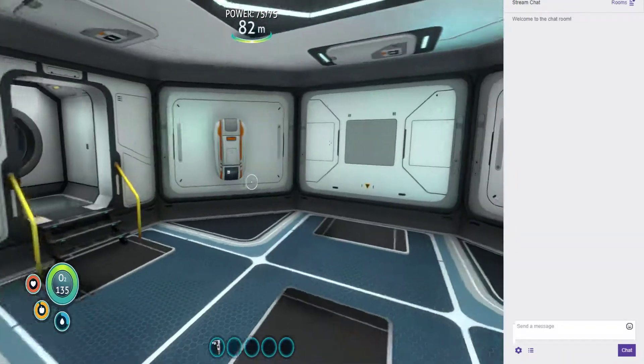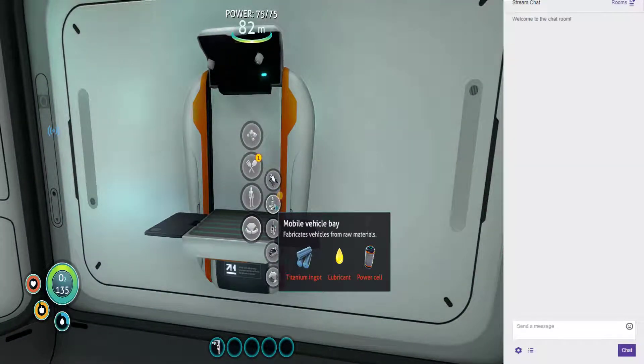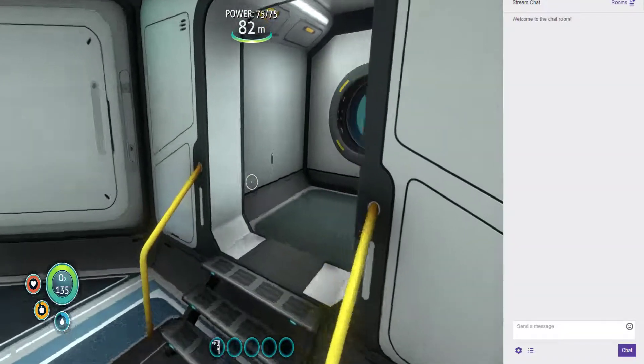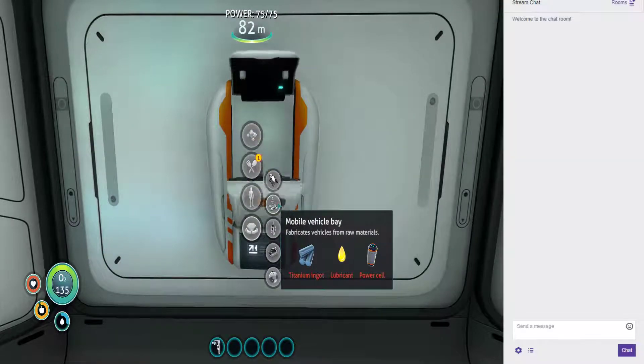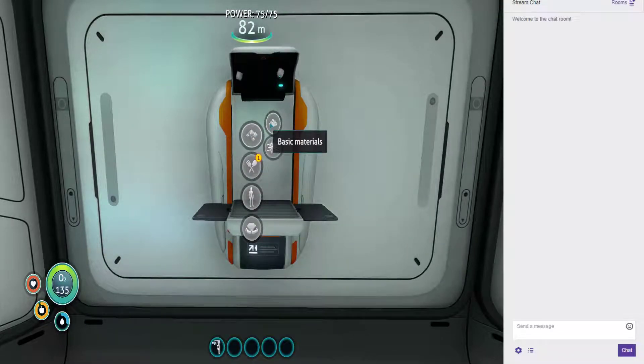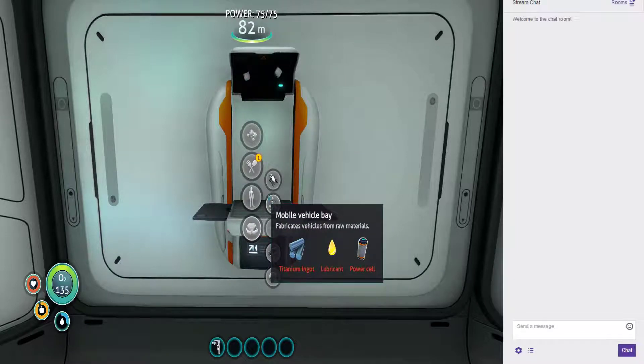We might build that so we can eventually build a Sea Moth. A titanium ingot requires 10 titanium, lubricant, and a power cell.